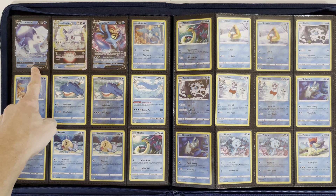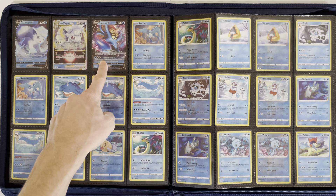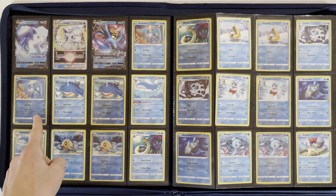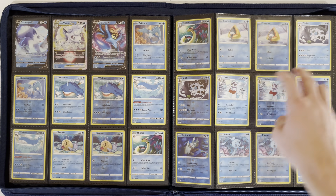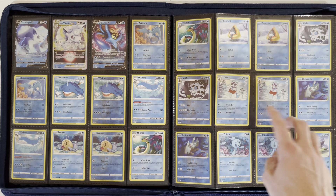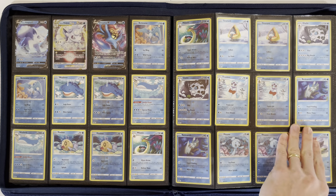Alolan Vulpix V and V-Star, Alolan Ninetales V, Articuno, Wailmer, Wailord, Feebas, Milotic, Snorunt, Glalie, and Froslass, Relicanth, Phione, and Keldeo.